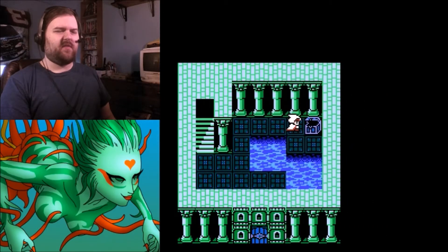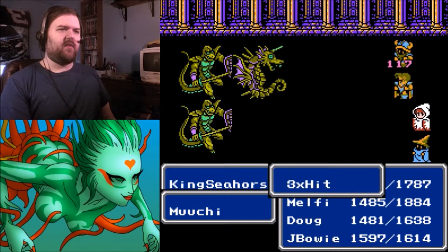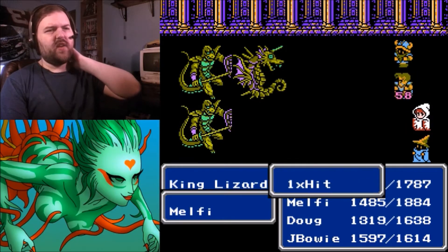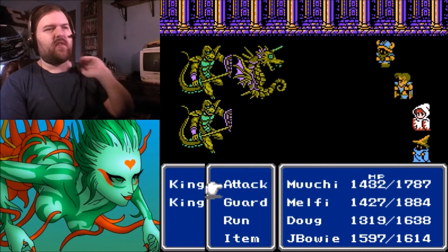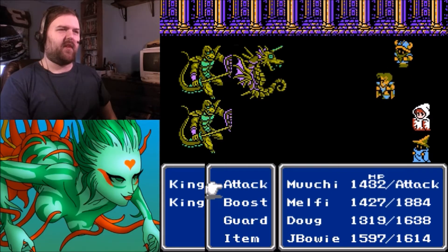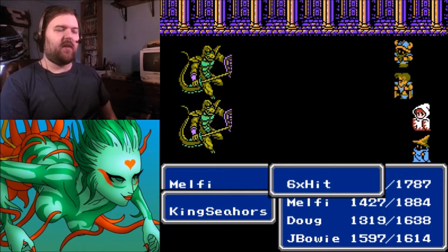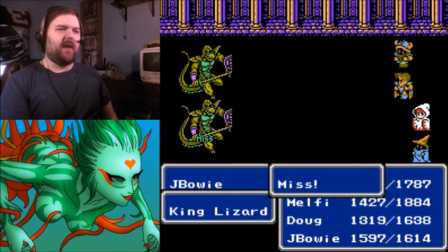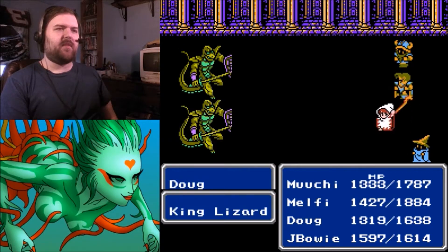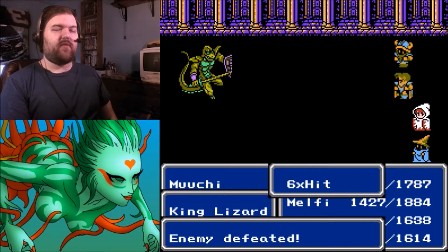Another Defender — if only I was still using the knight. Running into King Seahorse and King Lizard. I've run into regular seahorses before outside underwater, but not anything like these kings. I think I'd normally run into regular lizard men before their kings, but maybe I was just unlucky. Same thing happened when I went back to the Sunken Cave — I ran into recolors of mermaids that I didn't encounter while recording.